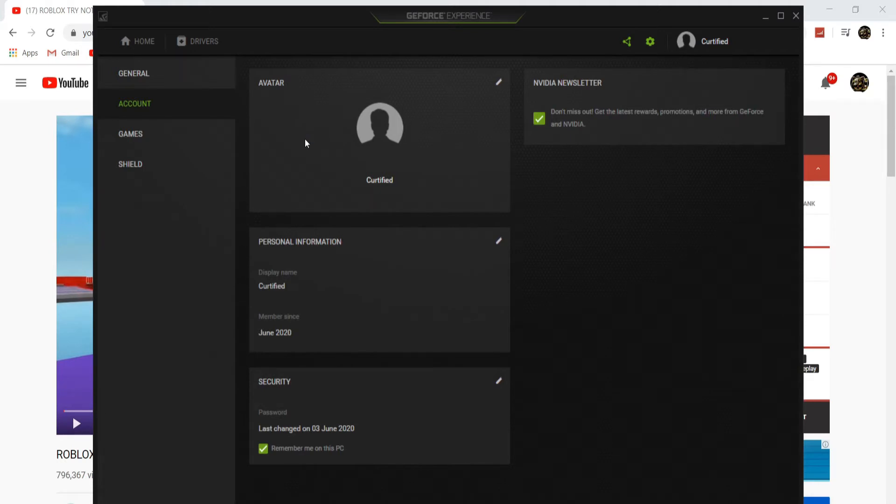If it decides to lag or says you cannot log in or register, you're going to have to go onto the website on your phone. Just look it up — GeForce Experience — it should just be the normal NVIDIA website. So this is the recorder that Flamingo uses, and now I'm going to show you the dashboard.